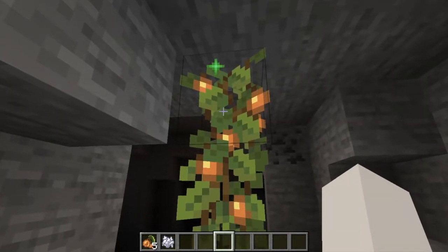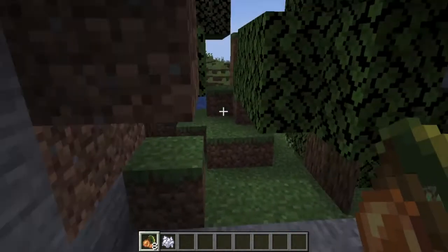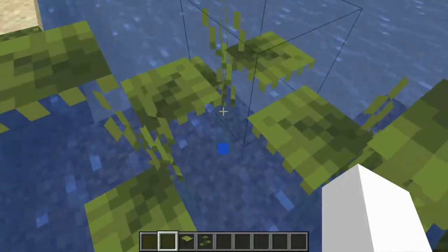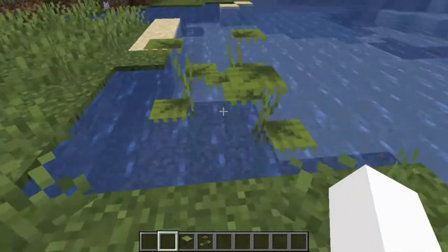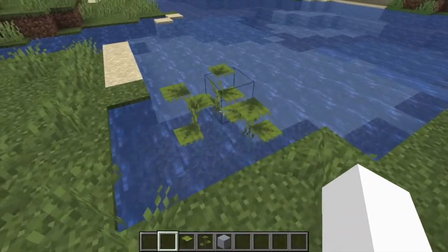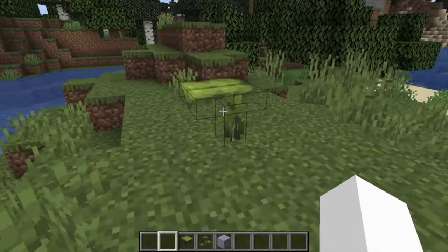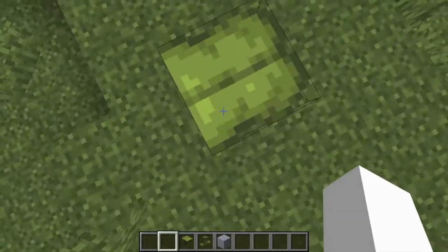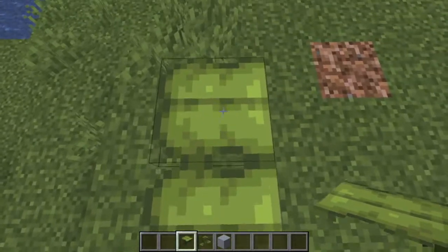Right-click on the glow berry vines to get the glow berries — they can be eaten. These are small drip leaves, and they will spawn underwater in Lush Caves, or on top of clay. These will eventually grow into big drip leaves. These are really interesting, because if you stand on them they will tilt and you will eventually fall off. This can make for some really interesting parkour challenges.